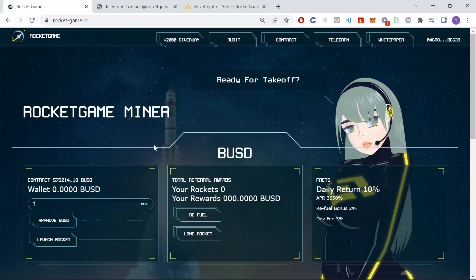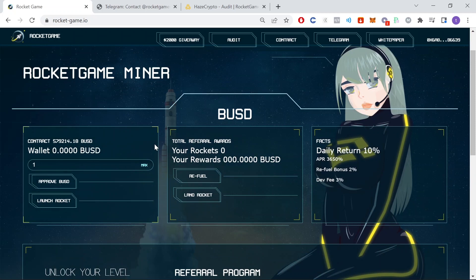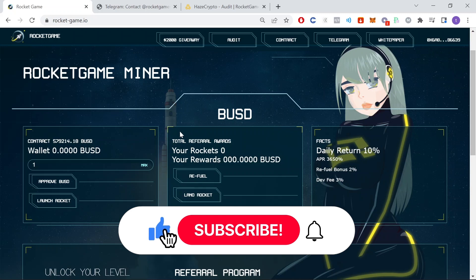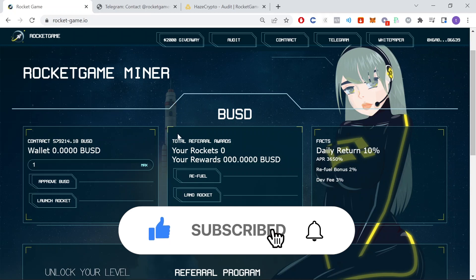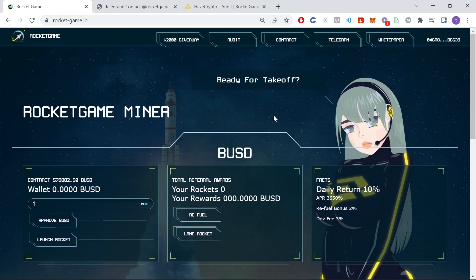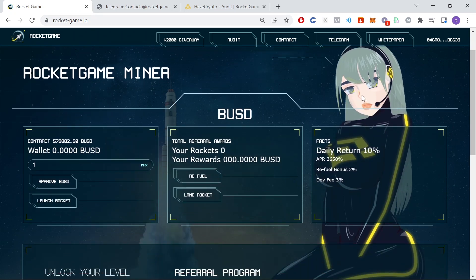There are a few things that make this project different than some of the other miners that I've reviewed in the past. But before we begin please make sure to subscribe to this YouTube channel by clicking the button below this video — this will let you stay up to date with my latest videos and cool crypto projects. So this is Rocket Game Miner and the website actually looks really good. You can see that they took time to actually customize their website instead of just copy and clone it. So what I want to talk about first is what makes this project different from many of the others that I reviewed.